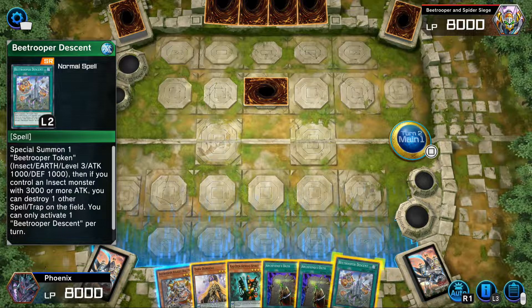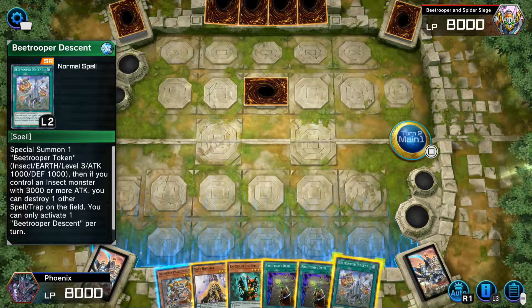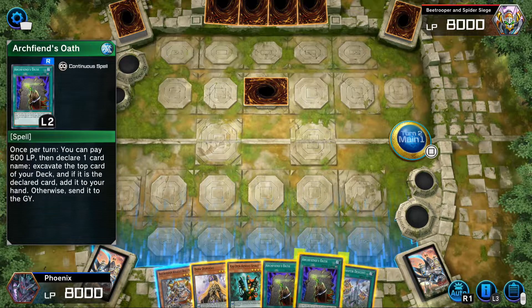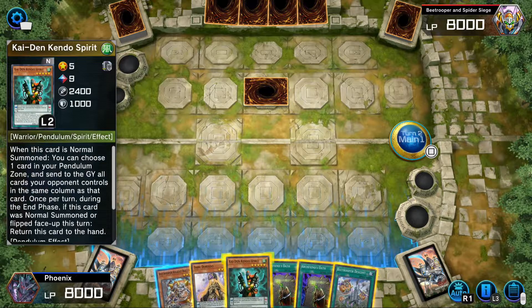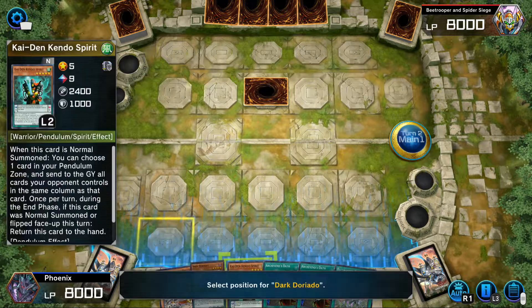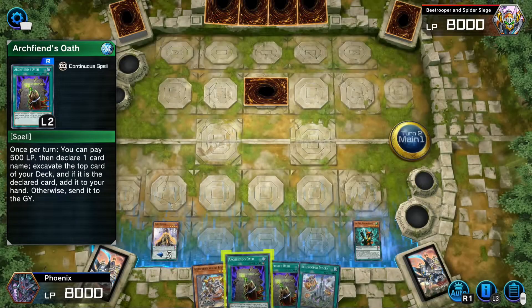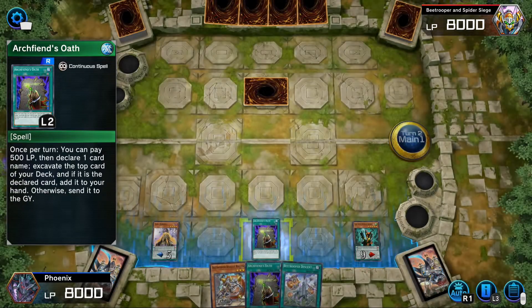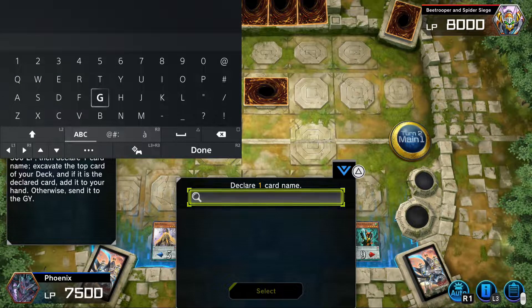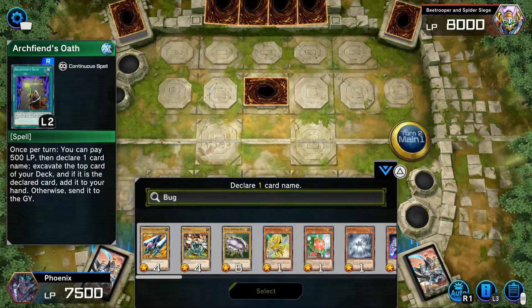Let's push the one beetroot — not only beetroot, beetroot for token. Insect, level 3. Then if you control an insect monster with 3000 or more attack, you can destroy one other spell or trap on the field. I don't really know how we're going to play this out, honestly. Let's just use this and wing it. Let's just go bug — I don't know any cards in this deck.